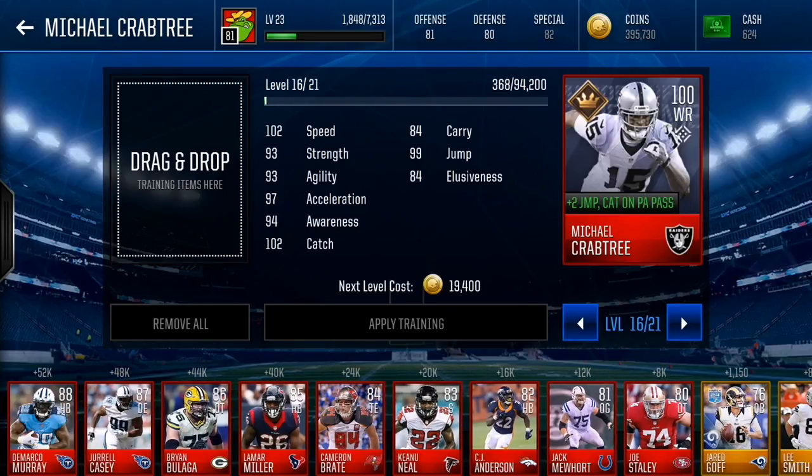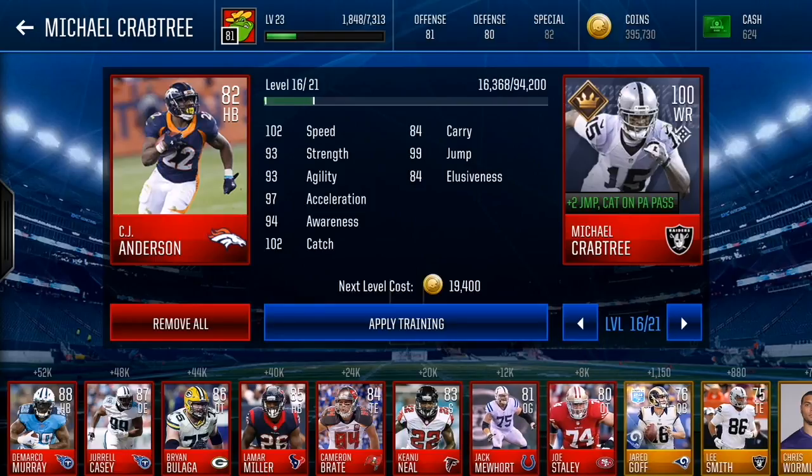So guys, if you want to max out your player to 100 overall, 110 overall, or whatever overall he is, and you want to train your players with the most efficiency and save as many coins as possible, make sure you buy 82 overall players to train your players. If this video was confusing, let me know in the comments. If it helped you, leave a like and subscribe. Thanks so much for watching — the Goof is out. Peace.